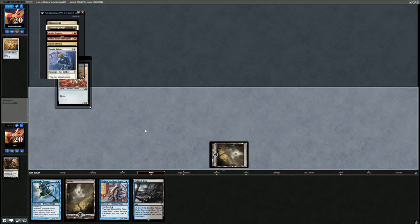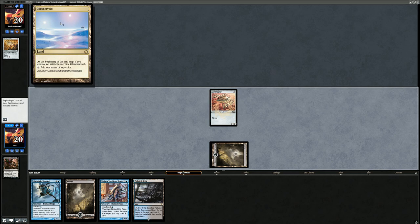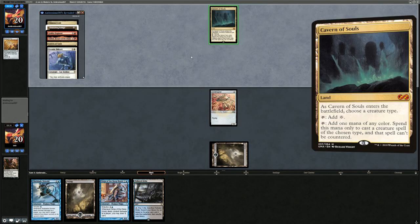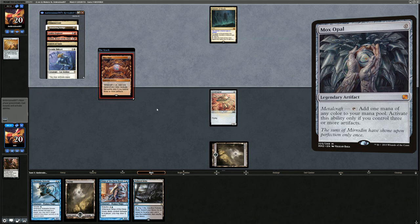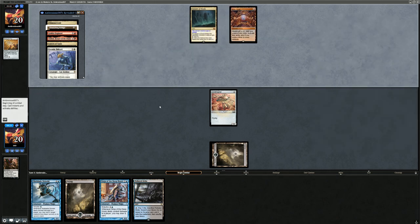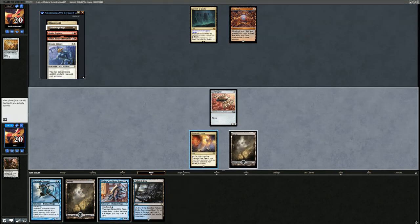Their hand also has Goblin Engineer, Leonin Shikari, Spider-Silk Net, and Valduk. Taking the Spider-Silk Net makes sense since the Glimmer Vial might not turn on for a while and we can strand them on a single Cavern of Souls. We play Ornithopter and say go. They play Cavern of Souls naming Human, and they pick up Mox Opal — pretty good for them, though they're far from the three artifacts required. This means the Glimmer Vial won't get sacrificed soon. We fetch a basic Island and draw some cards.